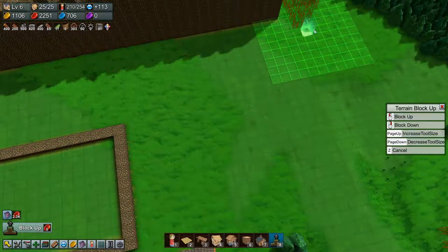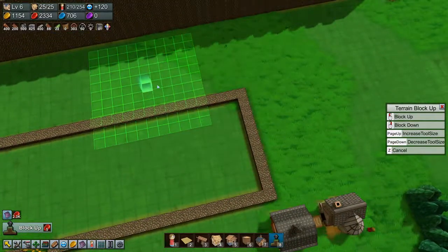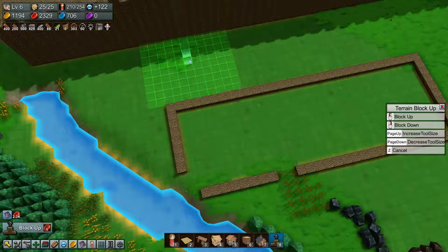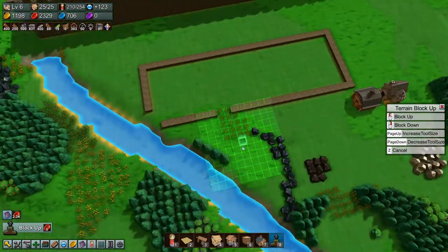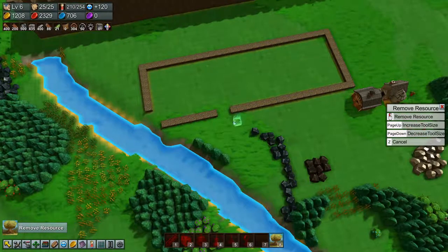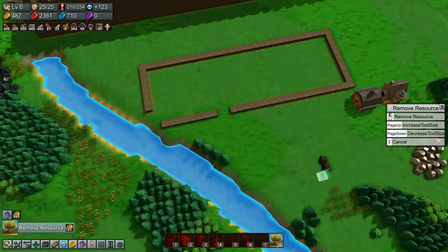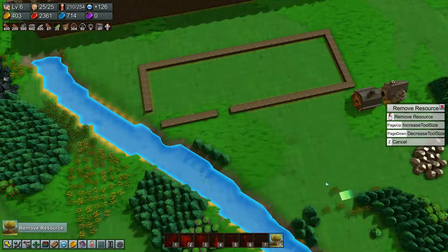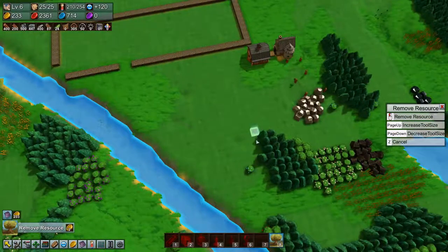We need to come down here. Let's move this grain and this iron — the trees and coal and everything — so that we can more or less start building our town over here in the next episode, which I'm really looking forward to.